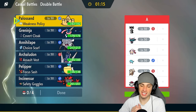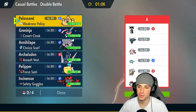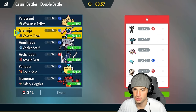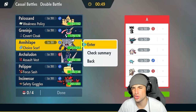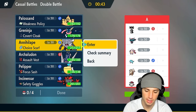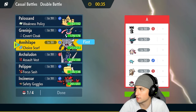Final match coming at you — this team is actually from a couple formats ago and is really strong, but it's not legal in Regulation H due to one paradox Pokemon. We're going to have fun with it on the casual ladder. They have Scream Tail with Shadow Attack, so they're probably looking to Parasol. I could go Polisand and Greninja, or just go for a Final Gambit Pokemon. Gothitelle — I need to check — is it Ghost type? No, it's straight Psychic, so I'm going Annihilape for sure to Final Gambit it.